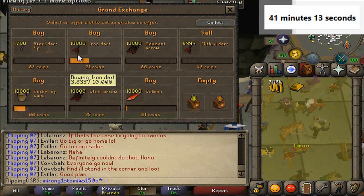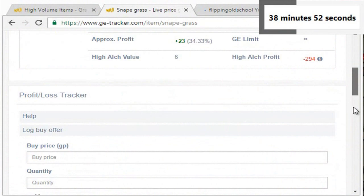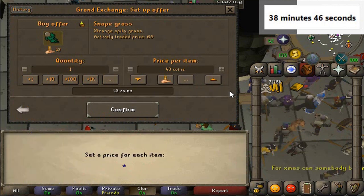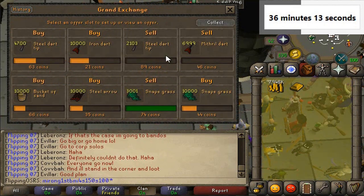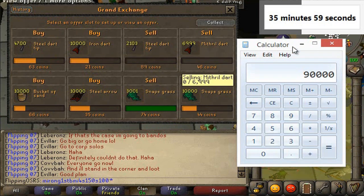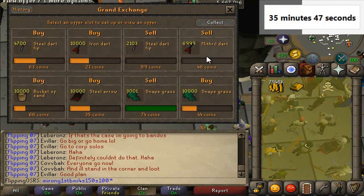We found another item with a pretty large margin: Snapegrass, 43 into 75. Once it loads you can see Snapegrass trades almost a million every day. We'll definitely go ahead and buy some Snapegrass. Wow, we sold all that Snapegrass already! Let's have a quick look — 24 minus 44 times 3,000, that's 90k right there. That's crazy. Even items like this can have big margins if there isn't any competition at the time for the item. I've never actually experienced such a good margin on an item like that.